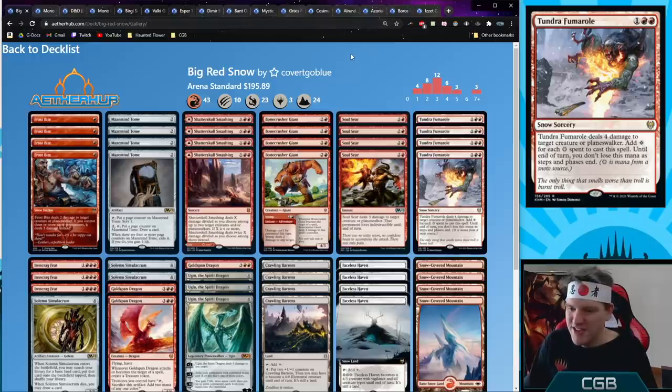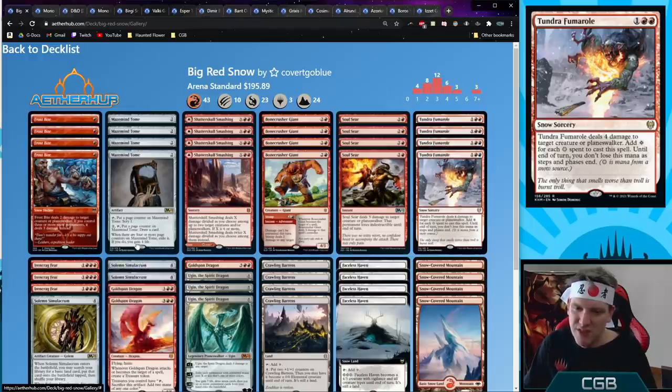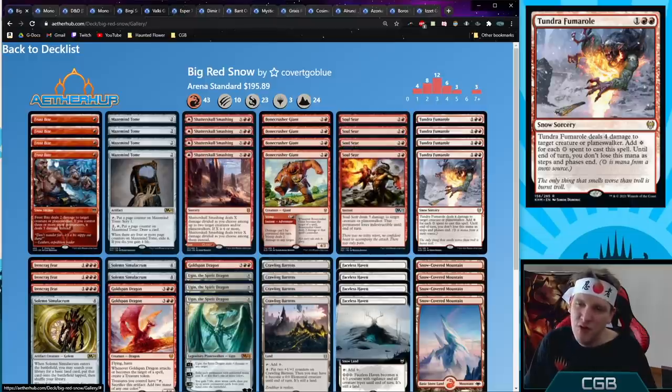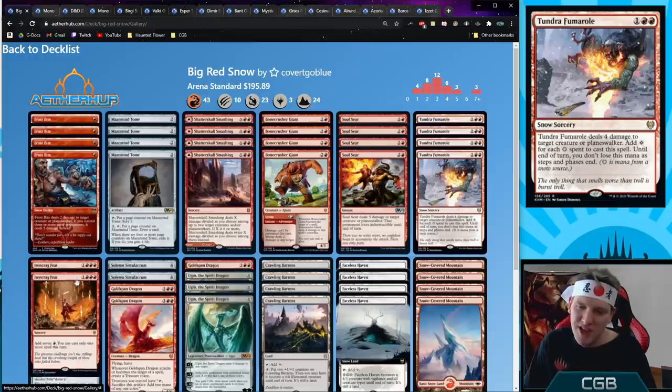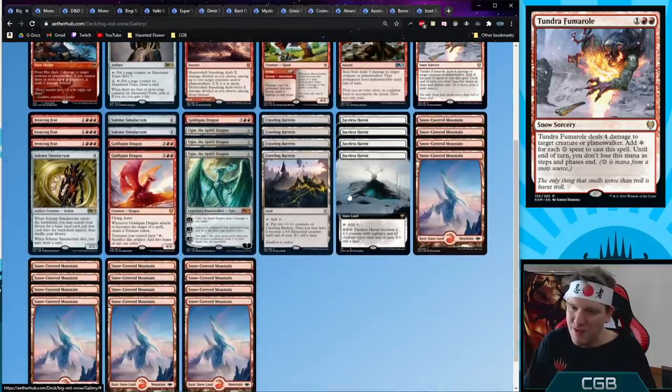Big Red Snow — taking advantage of red cards in a snow shell. Four copies of Frostbite, four copies of Tundra Fumarole to try to make that card work — the colorless mana can go into Solemn Simulacrum, activate Mazemind Tome, put counters on Crawling Barrens, or turn on Faceless Haven. Gold Span Dragon helps ramp to Ugin, as does the Irencrag feat Ugin trick we know and love. Four Crawling Barrens and four Faceless Haven make sure we always have an outlet for that extra mana.